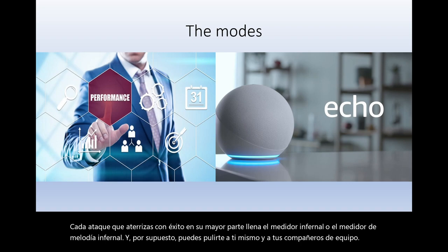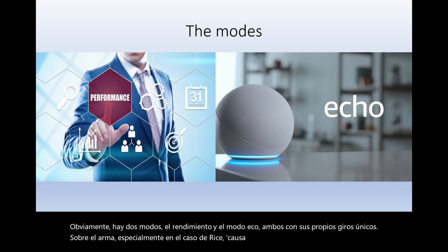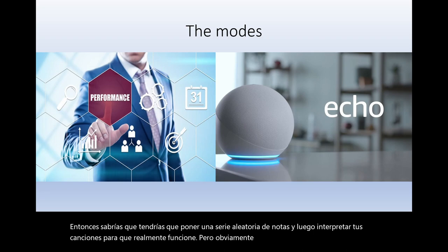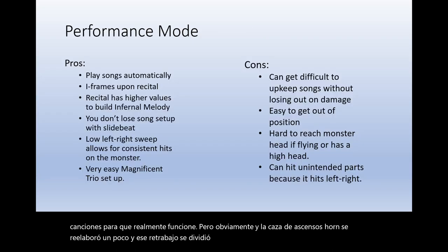Both performance and echo mode have their own unique spins on the weapon, especially in Rise's case. If you were coming from an older game, you'd know that you had to input a random series of notes and then perform your songs for them to activate. In Rise, the Hunting Horn was reworked and that rework was split into these two styles.